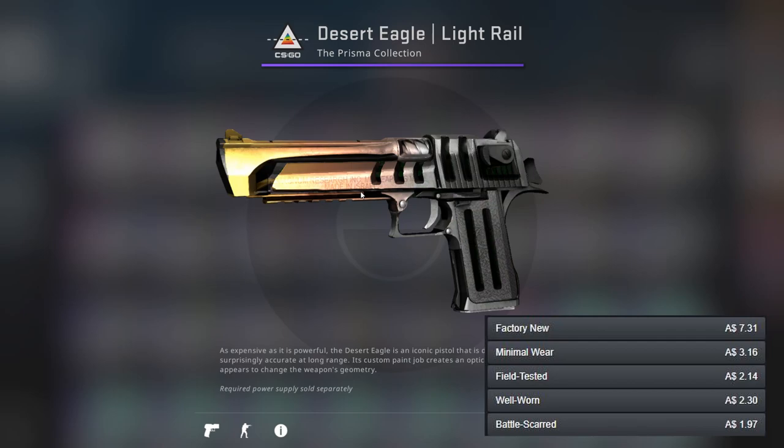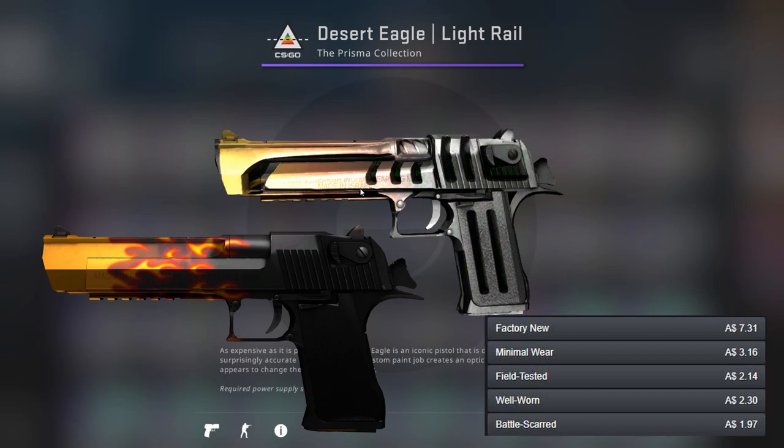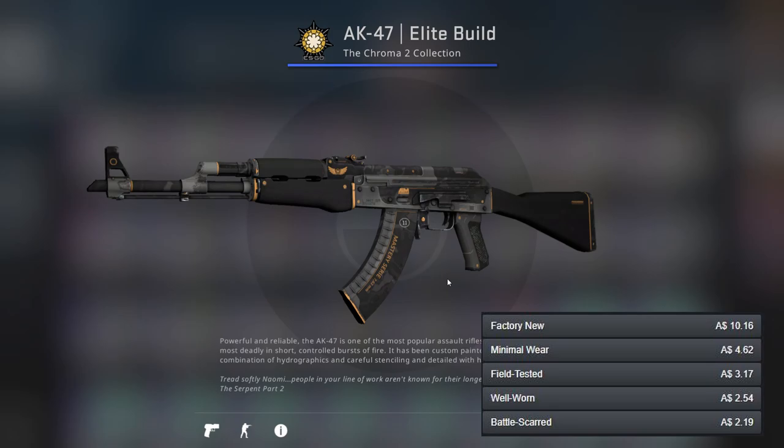For the Desert Eagle I've gone for the Light Rail. There are other options that are cheaper but they're not exactly orange, so I've gone for the one that actually has orange even if it's not much. It also has the Blaze as the better option — both pretty much look the same except one's cheaper.